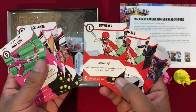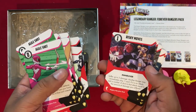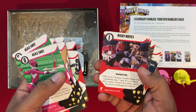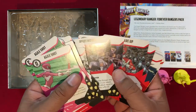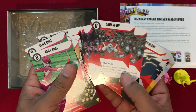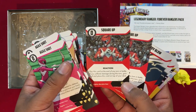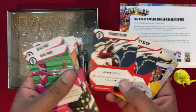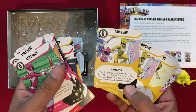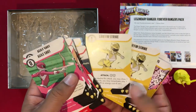Rocky's Blade Blaster. Haymaker: add one die to this attack for each shield on top of your discard pile — that's totally new mechanics. Power Sword. Risky Moves: suffer up to three damage and another ranger may immediately play one card; if it's an attack, add dice equal to the damage you suffered — that combos nicely with the Power Axe. Square Up: at the end of any turn in battle, if you suffered damage you gain one energy and place it on top of your deck. Double Up: any ranger may search your deck and discard pile for two cards with the same name and add them to their hand.